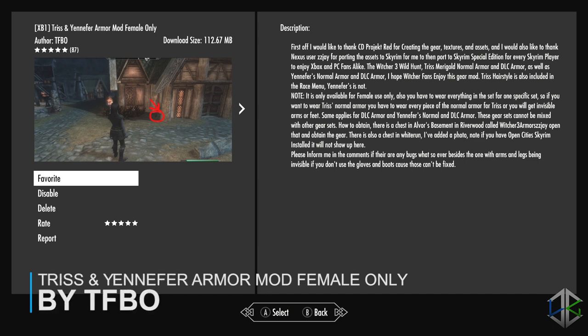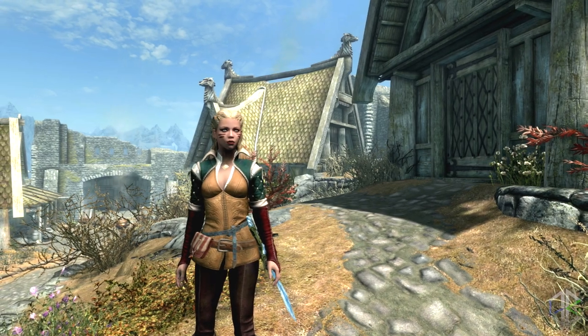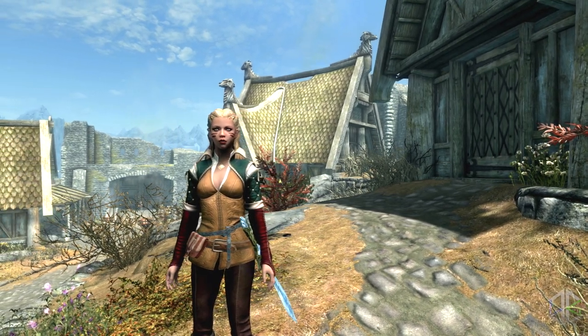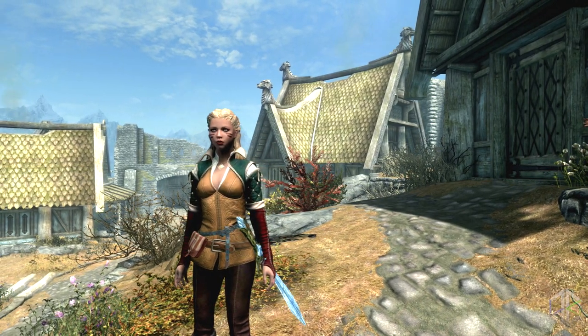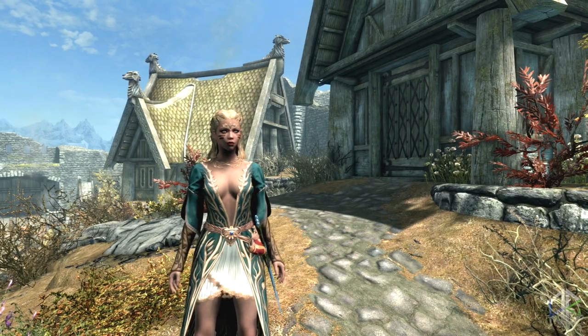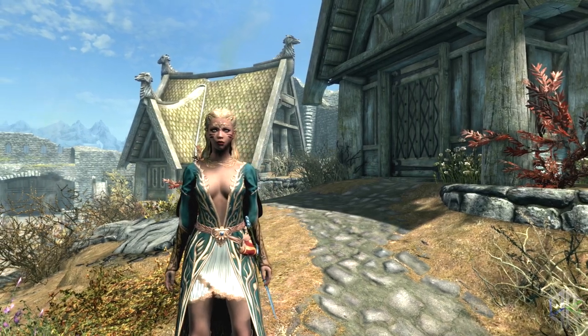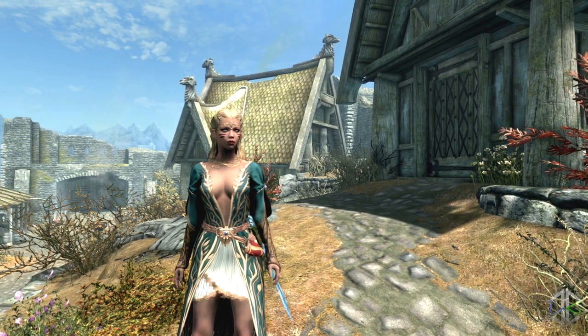We can jump straight to our first mod. I wanted to start off with something a bit simple because we have some bigger mods later in this video, so I thought I would start off with a new armor mod. I chose this one as it's simply the most downloaded armor from the past 24 hours. It adds in the Triss and Yennefer armors from the Witcher 3 into the game.